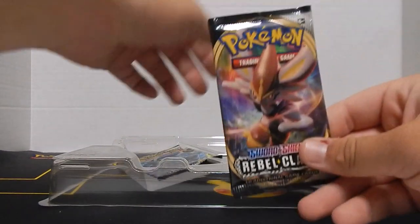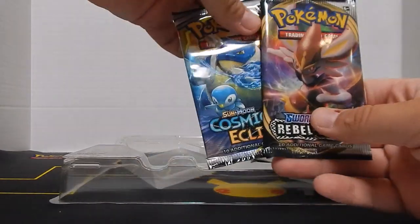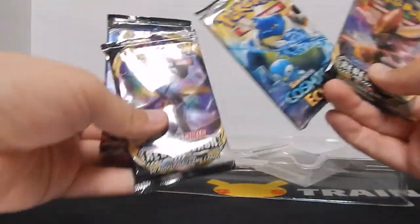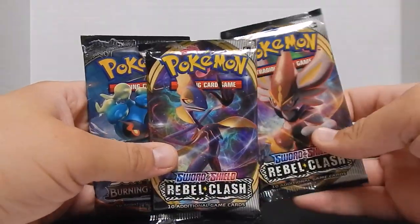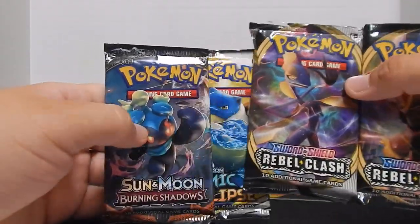Then we have the first pack: Rebel Clash, a Cosmic Eclipse, another Rebel Clash, and then a Sun and Moon Burning Shadows for the last one.